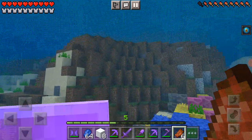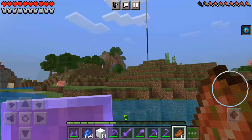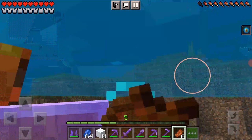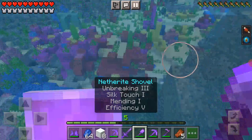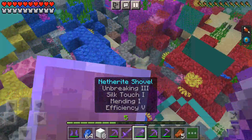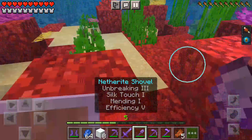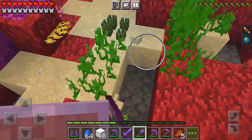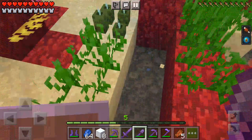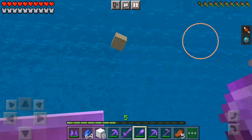I actually want to make an aquarium — maybe that could be for today's episode, an aquarium! The one thing I'm mostly going to need is sand, and you know where the best place to find sand is? Right over here. I'll just get all this sand.